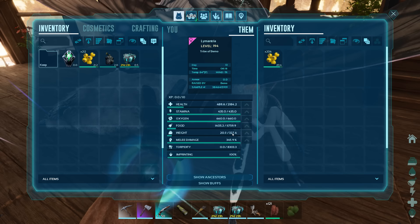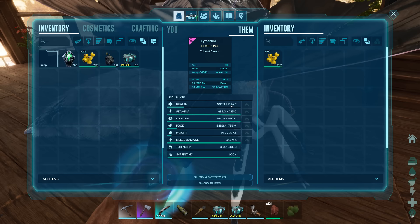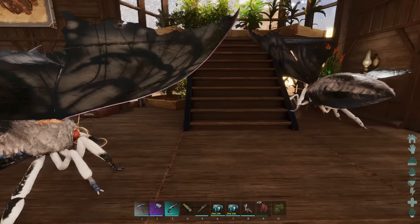Stamina is still going to be 435 — you never get a bonus in that. The damage is up to 345. Doesn't matter because they don't do any damage. But 327 on the weight, so that's about 50 or so more on the weight. And for the health it's going to be about 400 more. So it's not too bad really. We need to get some mutations into either health, weight, or stamina, and all those will be kind of set.